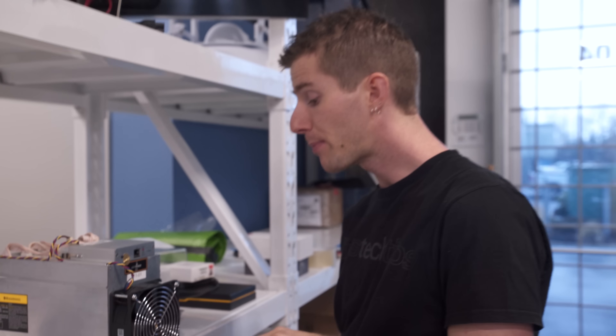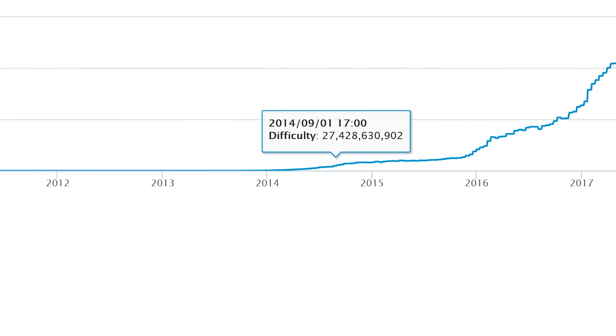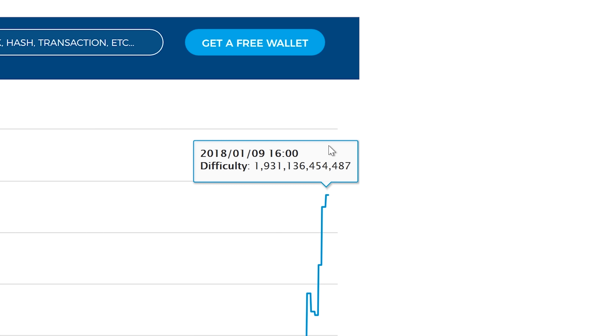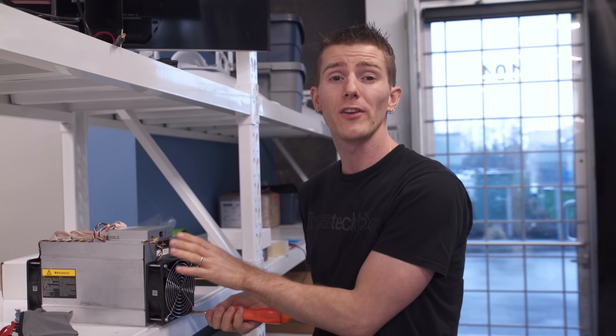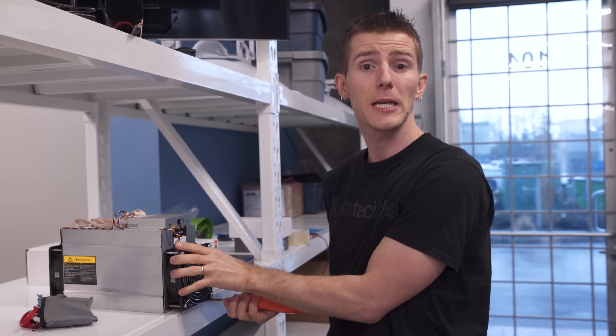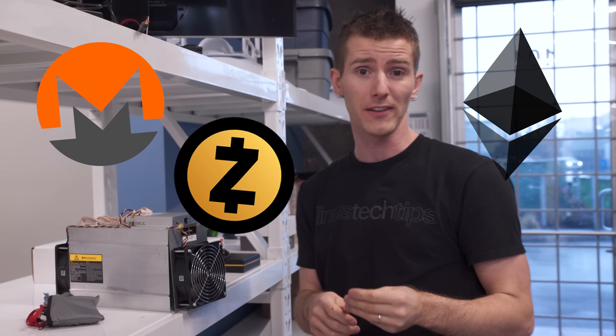Thanks to Innosilicon and Baikal as well, Bitcoin difficulty has reached a whopping two trillion. So all the folks out there running GPUs for mining are focused on altcoins — like what we showed in part two. Options like Monero, Zcash, and Ethereum are all popular at this time.